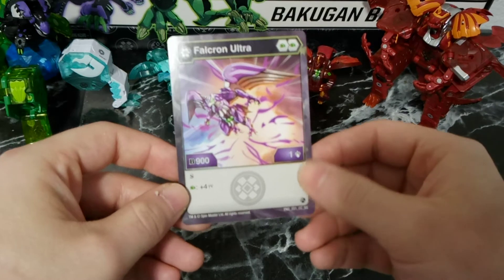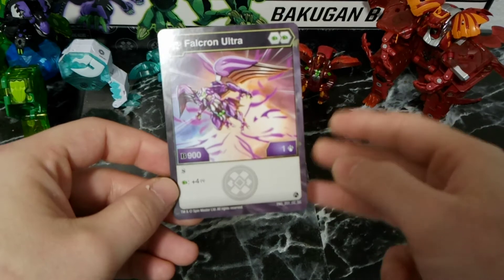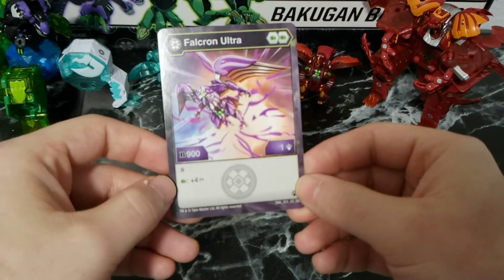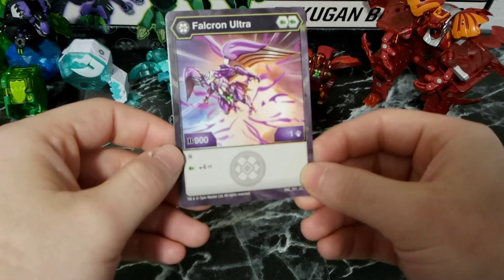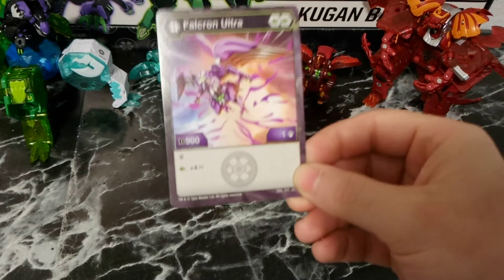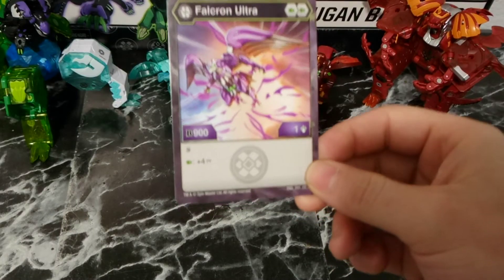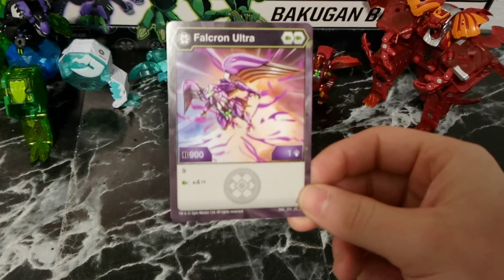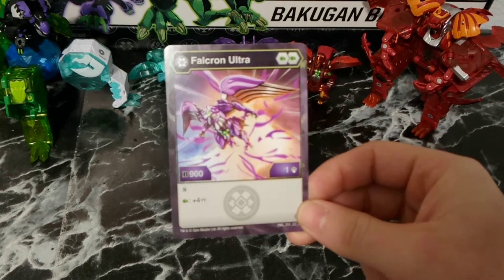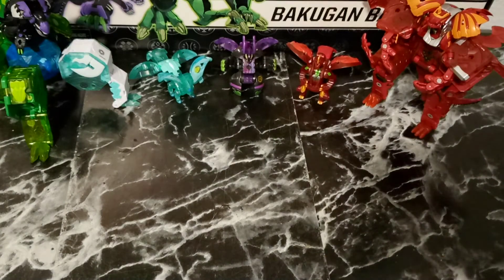And then finally, giving us access to double Green Fists so the deck has an even spread of cores — 3 and 3 — Falkron Ultra. B-power of 900, 1 damage, Shadow Strike so it can't have its B-power or damage reduced, and if it lands on a Green Fist, plus 4 damage. So you have two Bakugan that are damage focused and then one that can be versatile — you can either play towards damage or play towards B-power. I thought that was really cool, and that's why I kept the Bakugan the same, because I think they synergize well and fit well together.